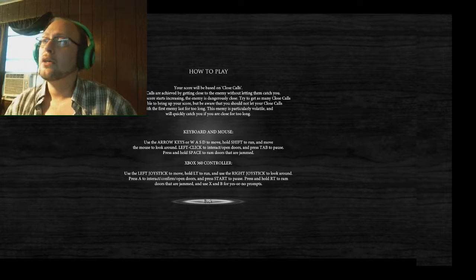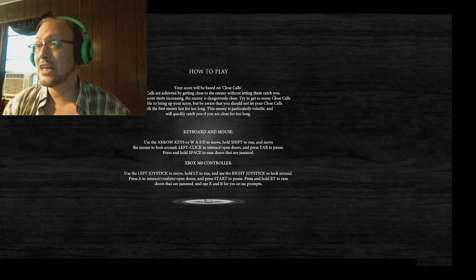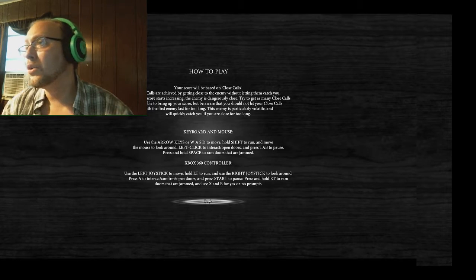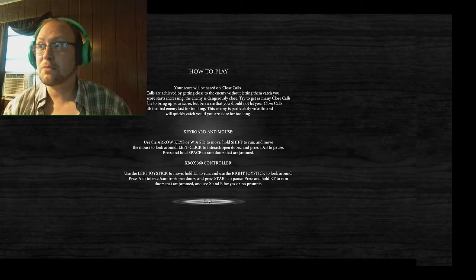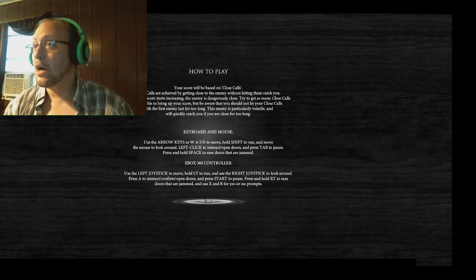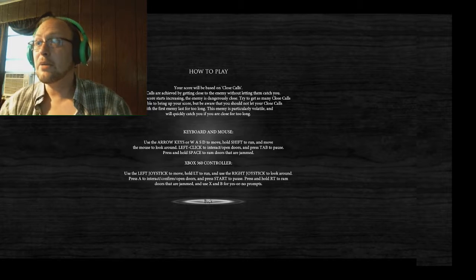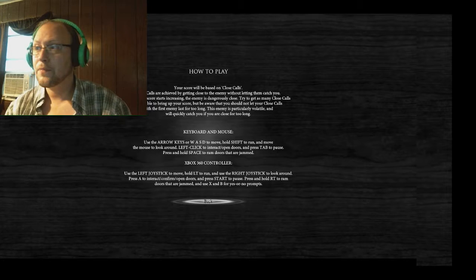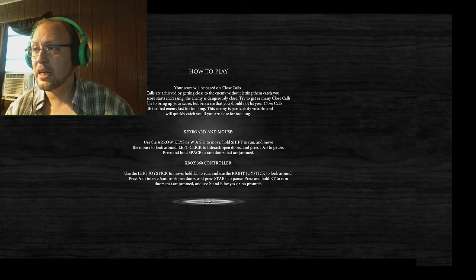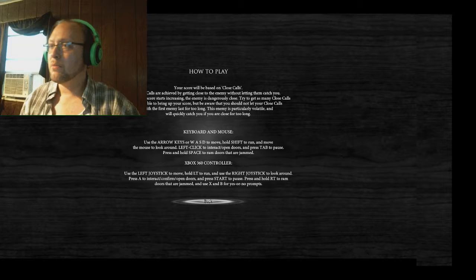How to play. Your score will be based on close calls. Close calls are achieved by getting close to the enemy without letting them catch you. When your score starts increasing, the enemy is dangerously close. Try to get as many close calls as possible to bring up your score, but be aware that you should not let your close calls with the enemy last for too long. The enemy is particularly volatile and will quickly catch you if you're close for too long. WASD, shift to run — that's fairly standard and normal — and move the mouse to look around.